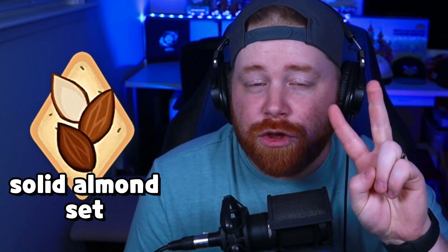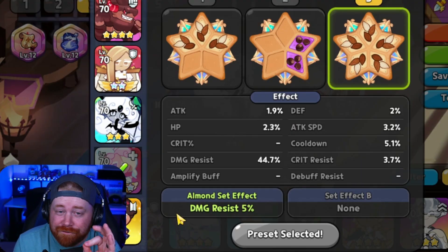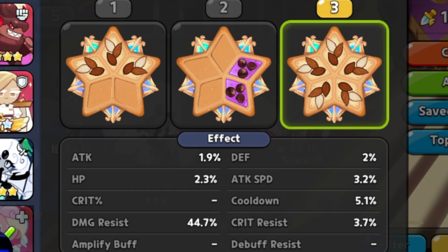For Cream Unicorn, you can actually run three different sets: you can run a solid almond set, a full Swift chocolate set, or a full apple jelly set. For this specific video, we're gonna be running a full solid almond set — we're just gonna be stacking up as much damage resistance as we possibly can.